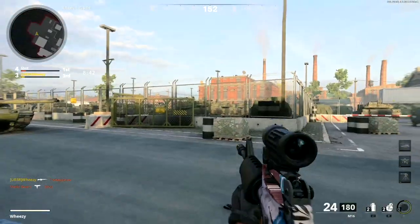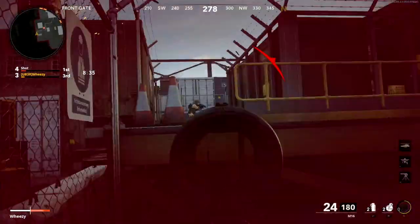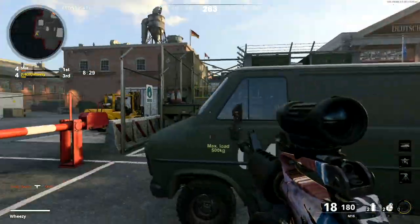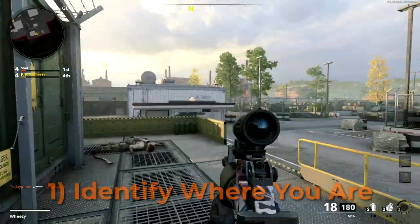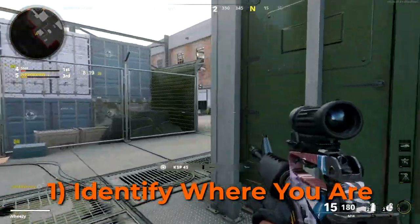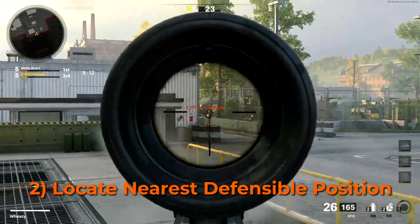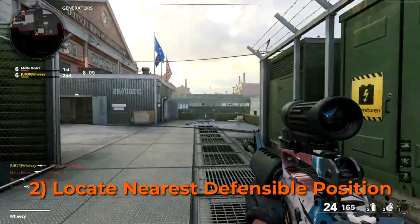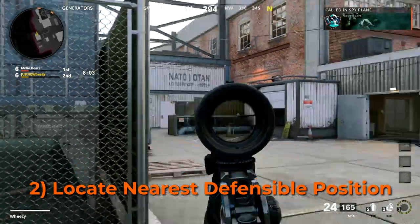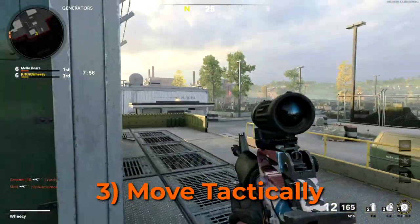Now let's talk about what you should do every time you spawn. This is a direct, actionable item you can take in free-for-all, and you should do this every life to give yourself the best success in every match. First, as soon as you spawn, you need to identify where you are on the map. As you play free-for-all on the relatively limited number of maps available, first identify where you are, and then locate the nearest defensible position. Even if you're new to a map, you can usually look around and see if there's an area with cover that won't be flanked from every direction. Once you've identified where you are and where your nearest defensible position is, use cover and move towards that position while engaging people that are in the open.